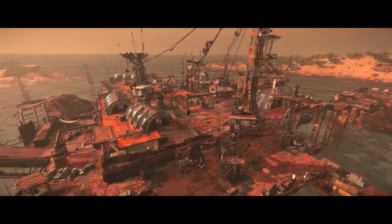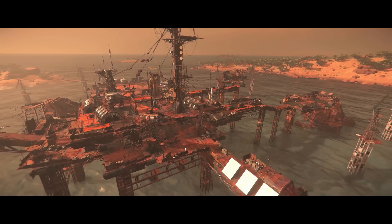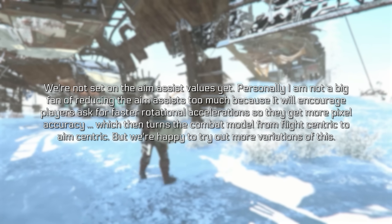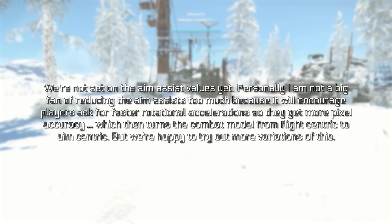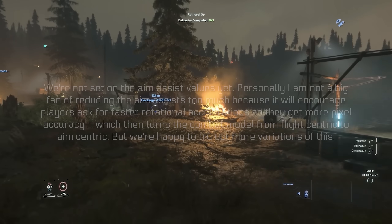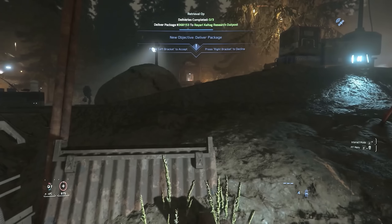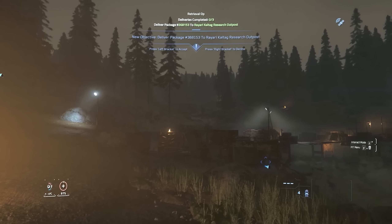With the introduction of master modes, there was a question about whether there's been any consideration to removing auto aim. Aim assist is going to be a thing in Star Citizen — they want a reasonable skill floor and a high skill ceiling. YogiClack from CIG clarified: they're not set on the aim assist values yet, and personally he's not a fan of reducing aim assist too much because it will encourage players to ask for faster rotational accelerations to get more pixel accuracy, which turns the combat model from flight-centric to aim-centric. They're happy to try variations, and none of this is set in stone — it's based on player feedback via Arena Commander experimental modes, though master mode testing is now kind of permanently active.